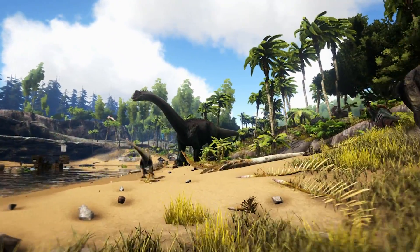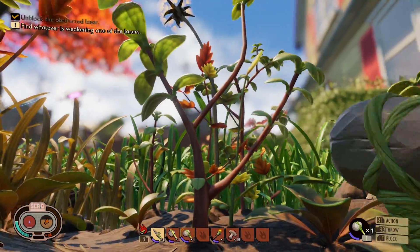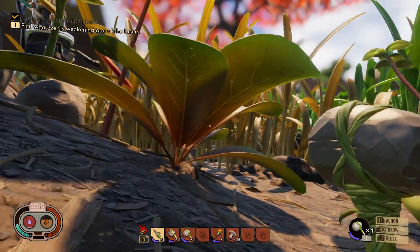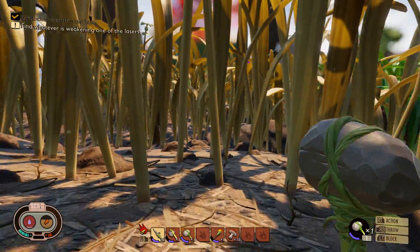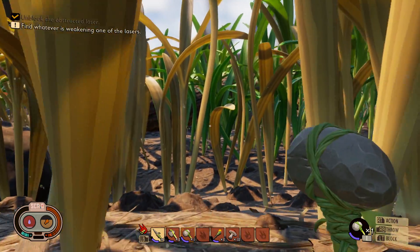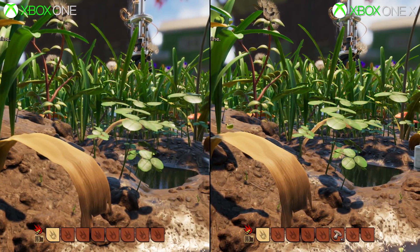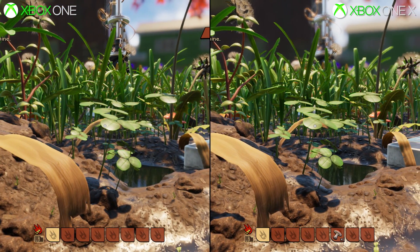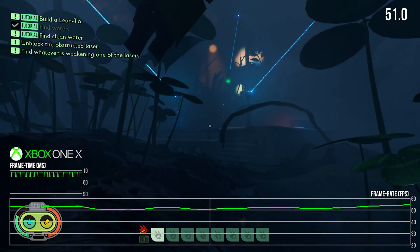Grounded's visual style is more playful though, charming, like a CG Nickelodeon animation turned to a four-player online survival game. Look closer still, and it's pushing the engine and Xbox and PC hardware to extremes you wouldn't expect. How do Xbox machines compare then, and how close does X get to matching PC's epic settings? Let's put Grounded under the microscope to find out.